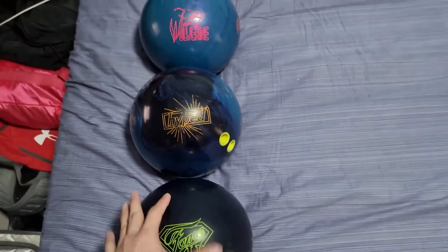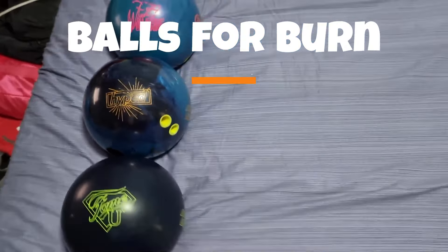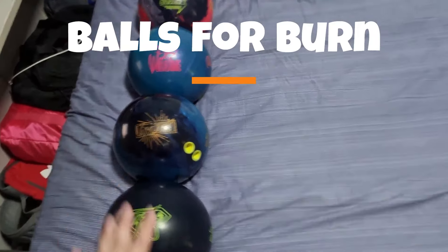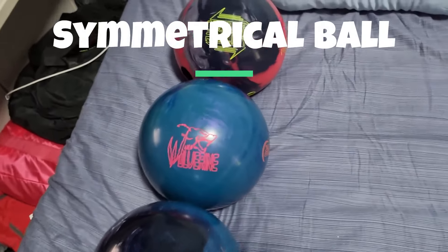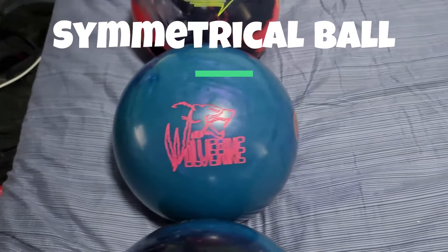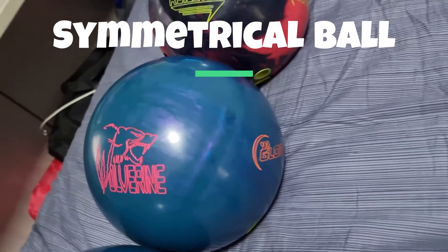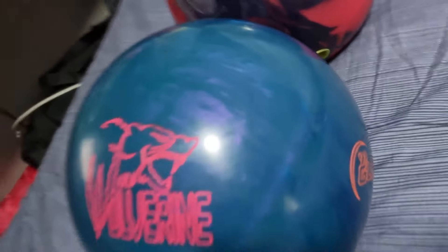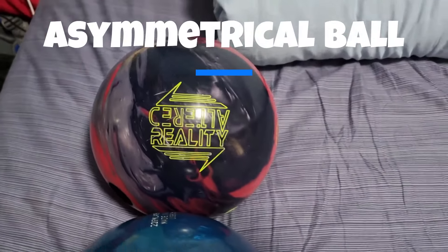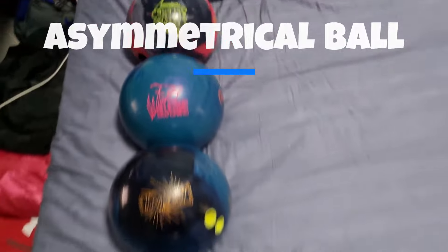Moving on, we have the urethane balls — they have a ton of usage. Then in the third tier, these are balls on the lower end that I usually use on dry or burnt, really short oil conditions. Then I have all the basic symmetrical balls. Try to spot something unique about this Wolverine I have here — let me know in the comments if you can spot the difference. And definitely the strong asym balls — this is an Altered Reality. Those are the five tiers, tier one to tier five.